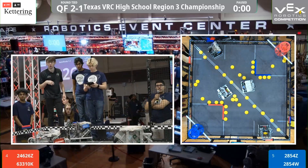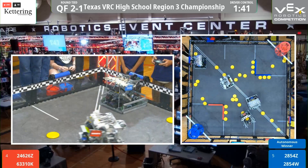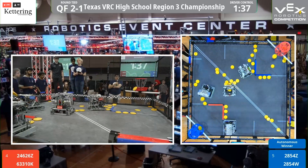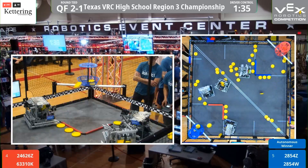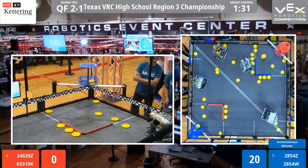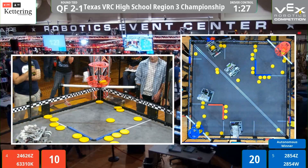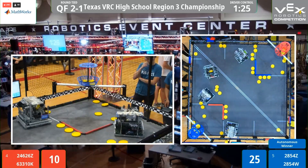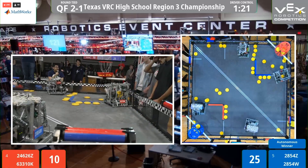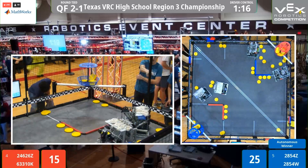3, 2, 1, go! As we start driver control for quarterfinals, looks like Polaris is going to get some early shots — in too deep. Red basket undershoots, undershoots again. 6-3310K can maybe get that catapult up and running. Can they get it inside the Red basket? Blue has more inside their basket than Red. Polaris keeps on trying to shoot and is able to get some. Looks like Polaris now has a lot more inside.